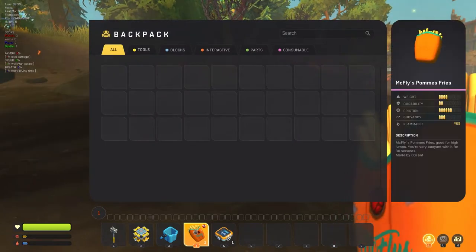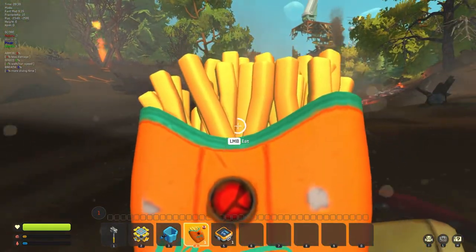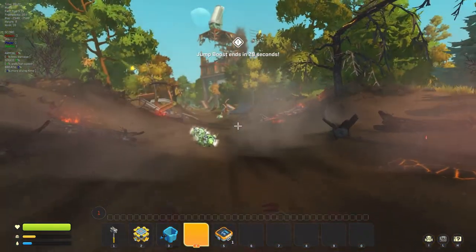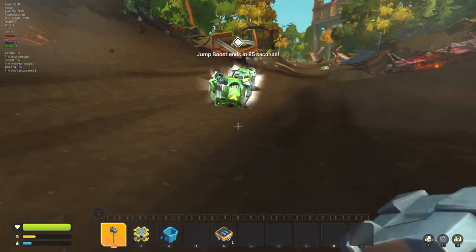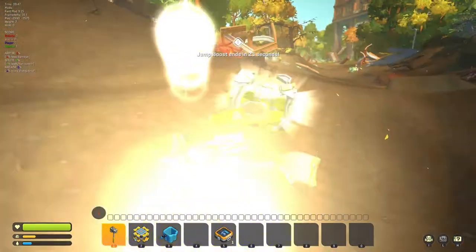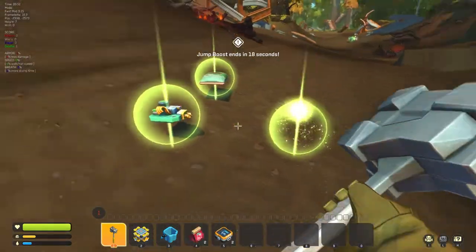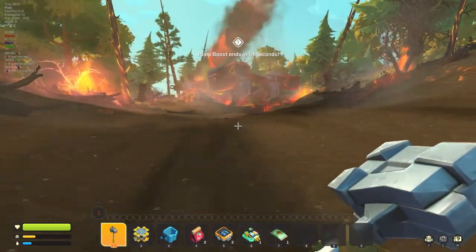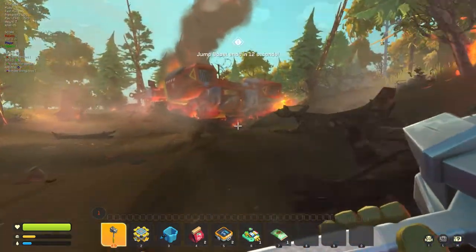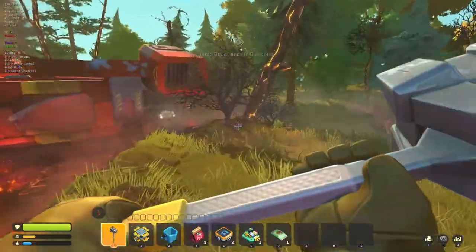I don't know if it gives me any hunger reduction — might as well just eat it to find out. Oh, it did give me a little bit! Whoa, I got a jump boost — that's class! Yeah, so you can see there's a lot more stuff been added, including food, supplies, the way you collect things, and automation that you can craft. That jump is actually really cool.